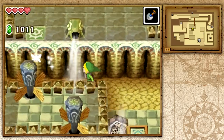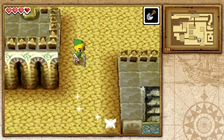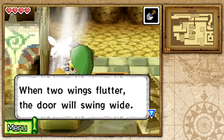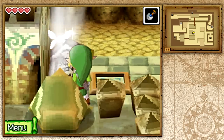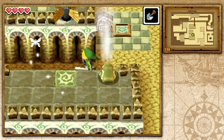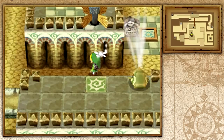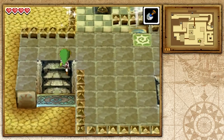I believe I killed all of these mini blends. I went ahead and stepped on the switch and I believe I activated the door over here. Let's go ahead and read this sign: 'When the two wings flutter, the door will swing wide.' I believe they're talking about these two things here that we don't have access to, but we'll get into that.